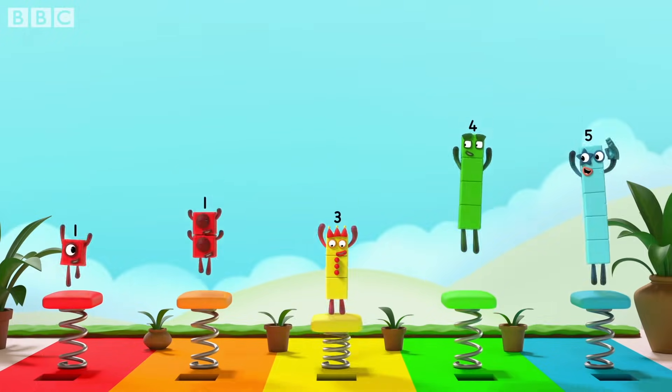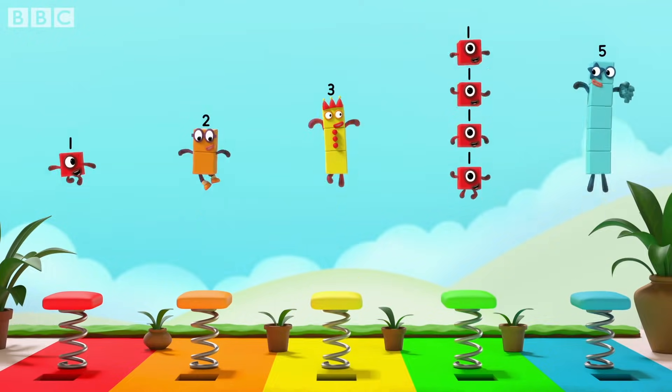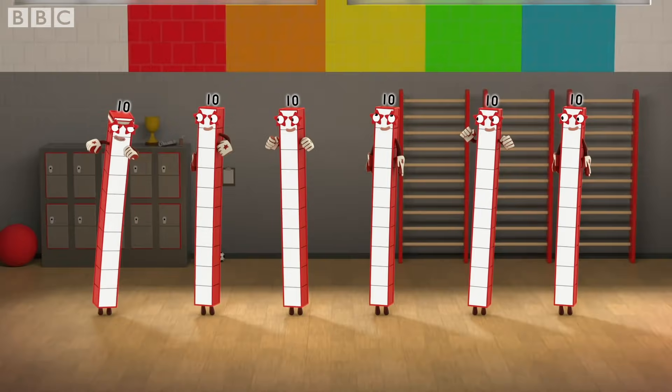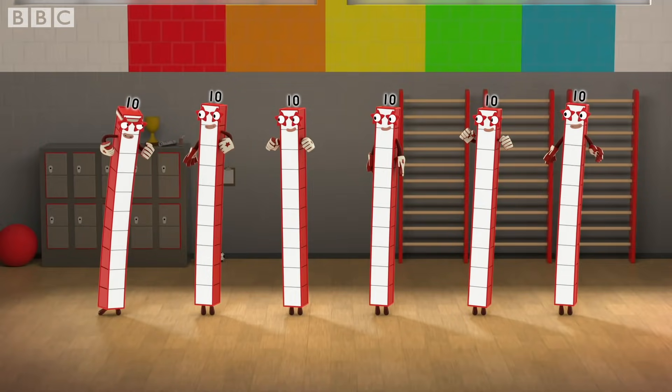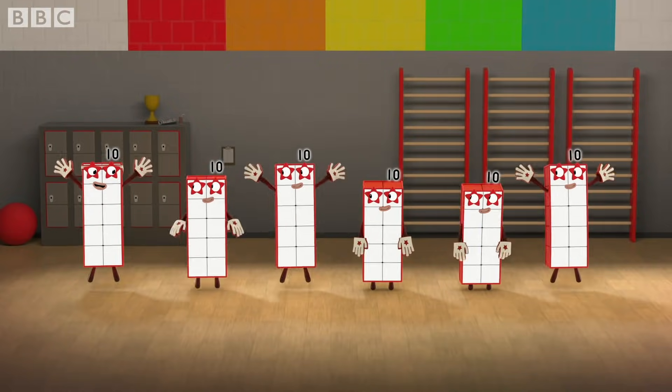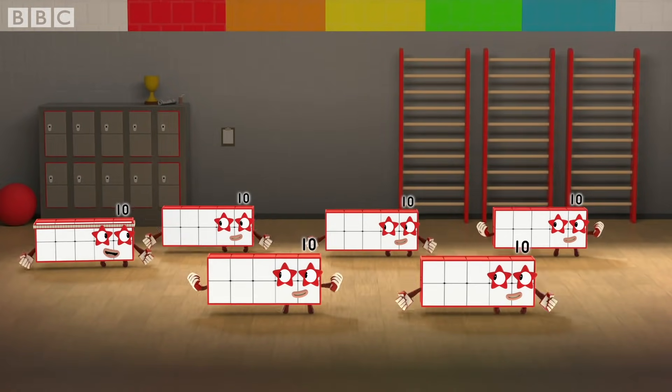One. Two ones. Three ones. Four ones. Five ones. Ready? Let's work those tens. Yeah! Tall. Slide. Two eyes. Slide and go low. Rectangle with a hole.